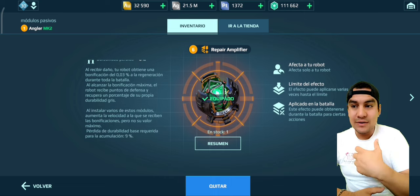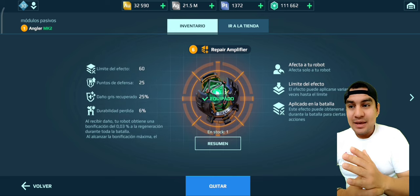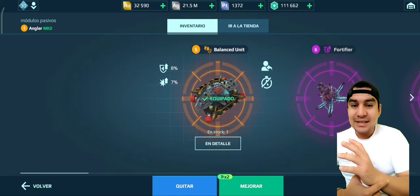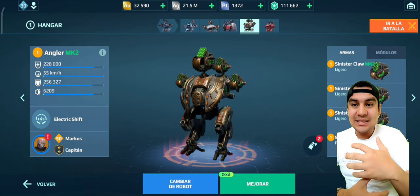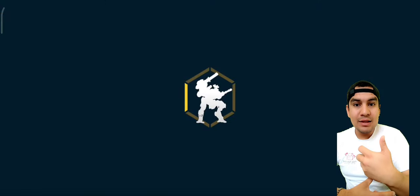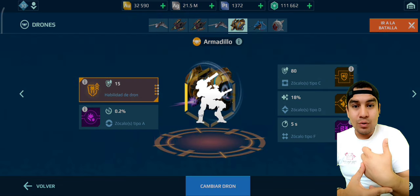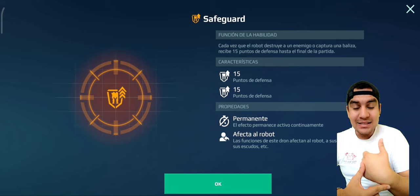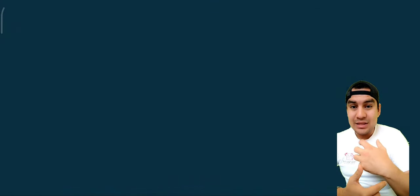We're going to talk about the defense points that are surprising me with this new extended durability turret that you can put on, for example, this Northly — this new mothership — which is T4 and gives you durability, plus it gives you an Aegis shield. And if you add this extended durability turret and select the Armadillo drone that gives you 15 defense points for controlling a beacon or eliminating a robot, it would be brutal.